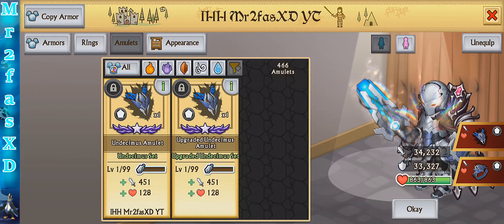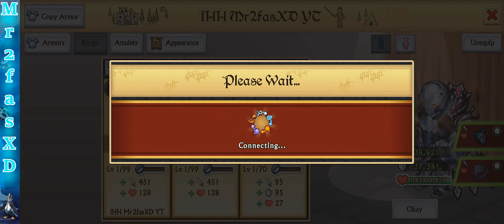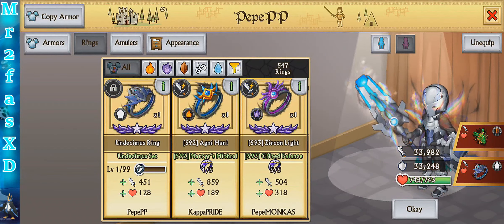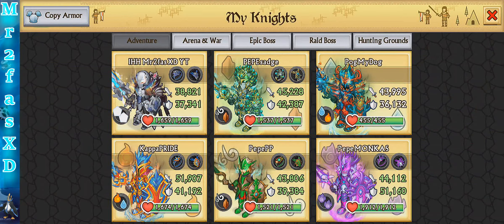Let's use the regular version to start with, and then we will enhance the upgraded version. That looks really good — we're going to keep it on our main knight. On a regular knight it's about the same, 39k attack and 37k defense, 1,507 health. So like I said, going to keep it on my main knight.